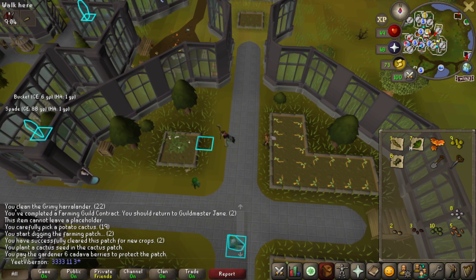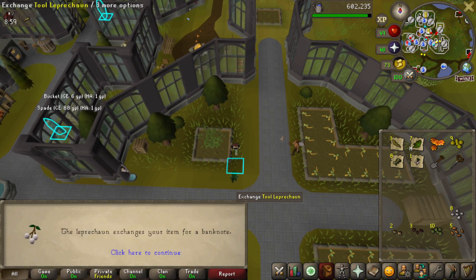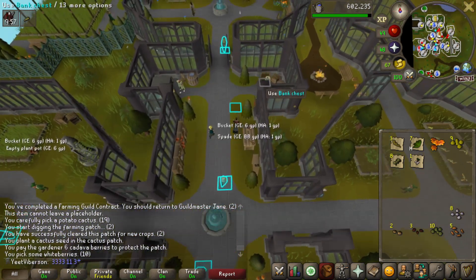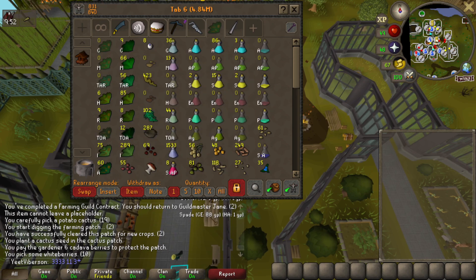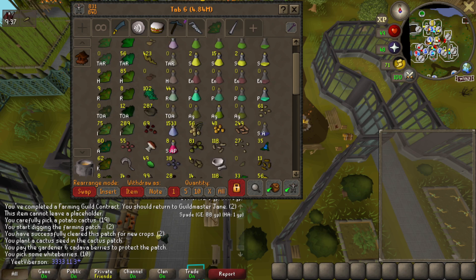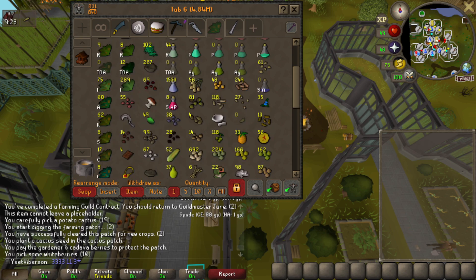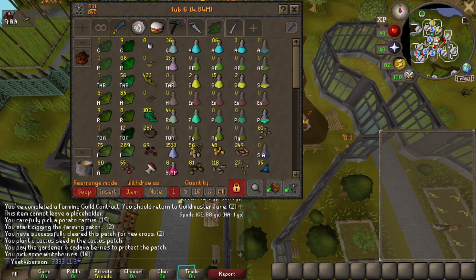Just finished up some farm runs — herb runs, tree runs, birdhouse run, seaweed, all of that. For Herblore I'm planning on sticking with Irits and Harlanders for energy potions to fly up in XP quickly. I want to get super energy potions as quickly as I can, but that requires agility and I still don't have the graceful outfit. I'll go buy a ton of eyes of newt and then go to the Gnome Stronghold for chocolate dust for the Harlanders.